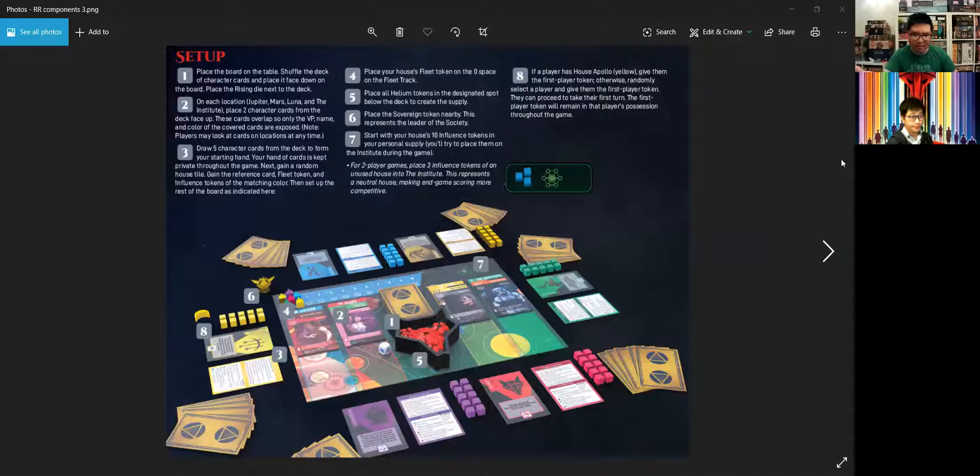To get into how the game plays, here's a picture from the rulebook of the game setup. The game plays one to six players — there will be an automa mode for solo play. You're in the Red Rising world, a dystopian setting with different classes of citizens, each classified by a color, from red being the lowest to gold being the highest.